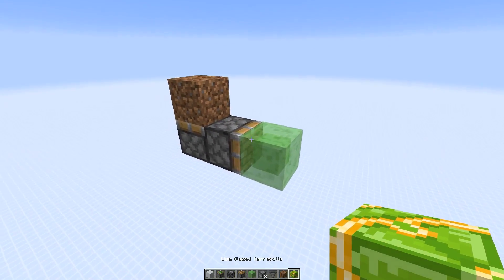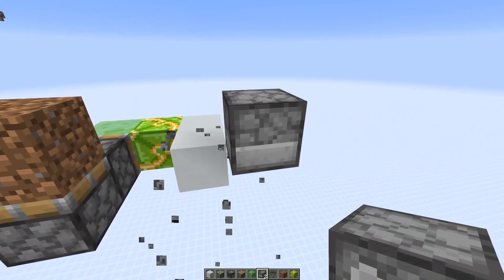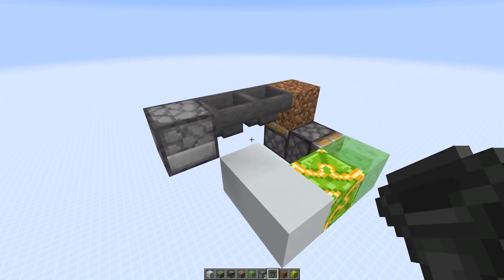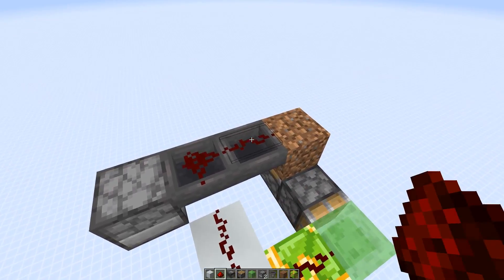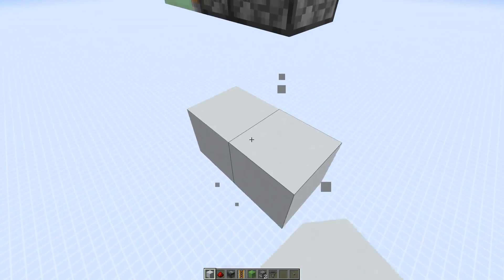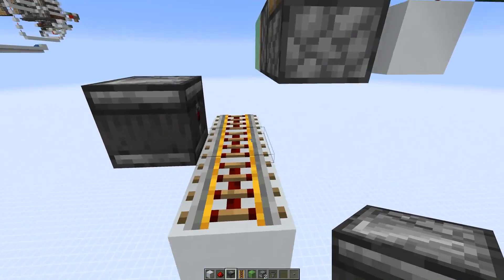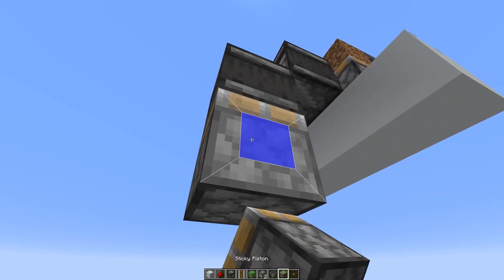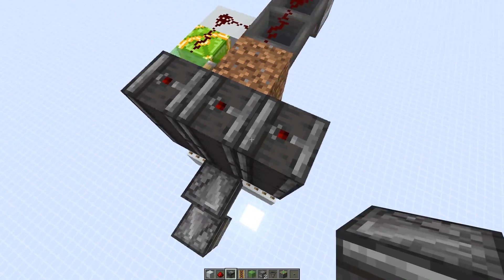Next to the sticky piston place a normal piston, a slime block in front, and a glazed terracotta block on the side. Then add two normal concrete blocks and a dropper that supplies saplings — or sticks and apples in the case of oak trees. Add two hoppers pointing into the dropper. Then go to the back, place two temporary blocks and three rails on top of normal blocks. Add an observer pointing into the rail and another one next to it — this will be the observer clock that triggers the droppers and dispensers and updates the sticky piston.